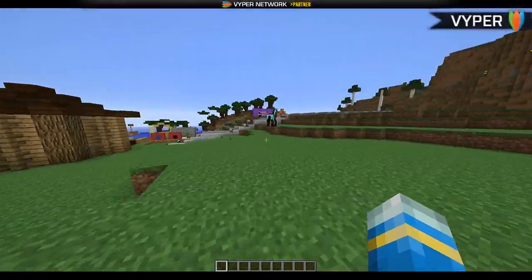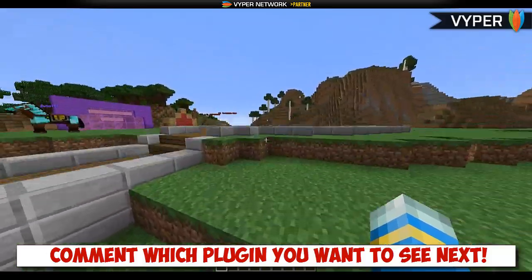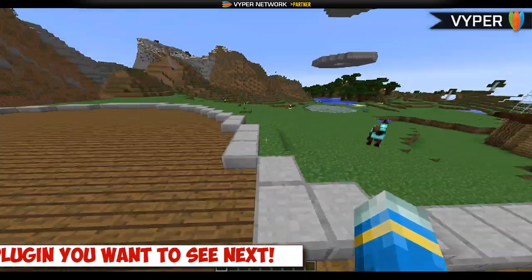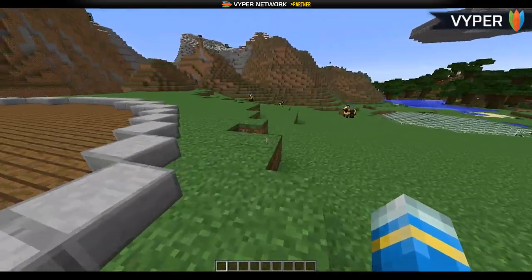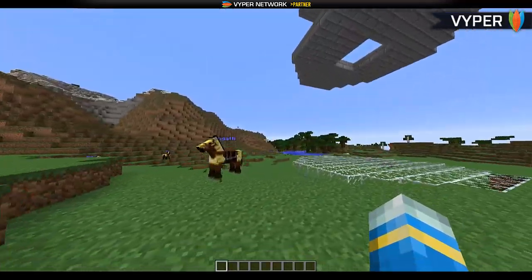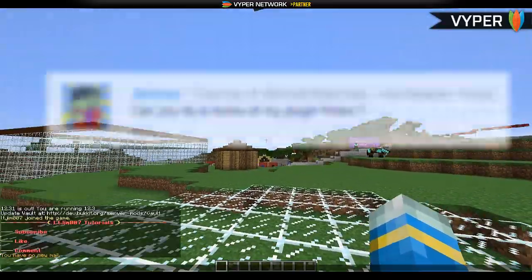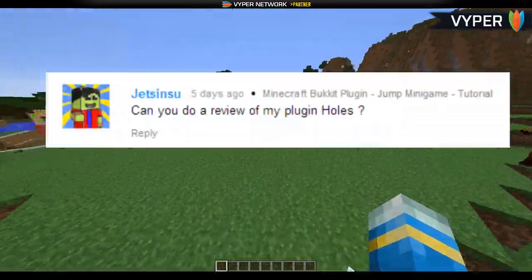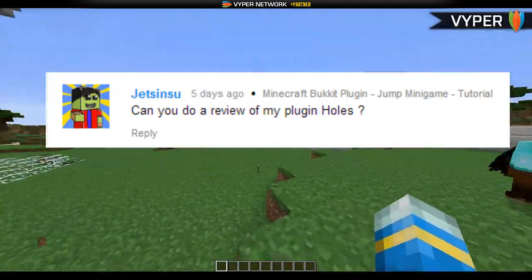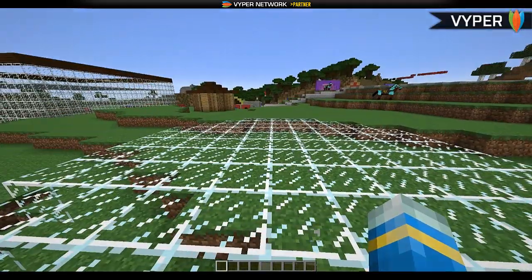Hey guys, welcome to another plugin tutorial with my terrible microphone — comment down below if you know a good microphone for around 50 pounds, the old one fell off a table. Anyway, this plugin is called Holes, it's by a subscriber of mine and it's really fun — it's sort of similar to Doodle Jump, which is probably the best game you can get on Android.